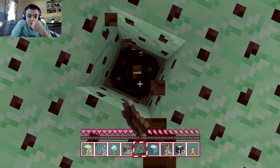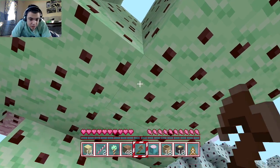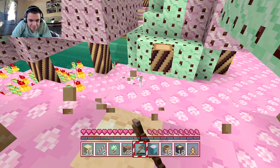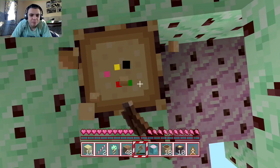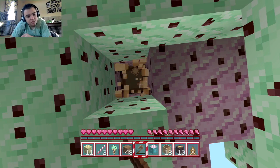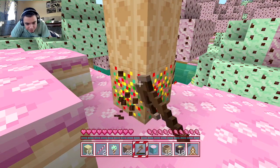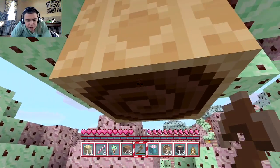Candyland used to be my favorite board game. If you don't know what Candyland is, it's basically just like your regular old board game — you pick up a card, it would have a color, and then you just move to that color on the board. There were these special cards with special character cards, though I don't remember their names.